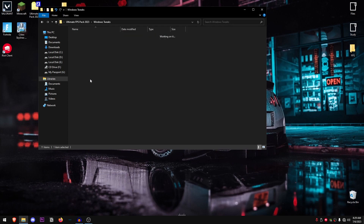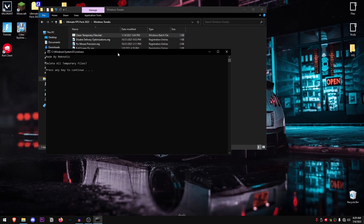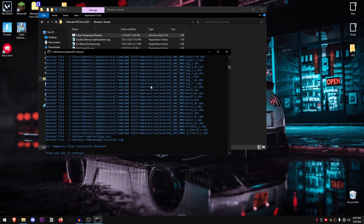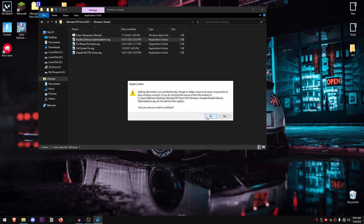Go back into the pack and open the Windows Tweaks folder. Inside, right click on Clean Temporary Files, run it as administrator, press any key to continue, and it will delete all temporary files no longer required by Windows. Then there is Disable Delivery Optimizations — these mostly help with network performance and ping — just double click, hit Yes, hit OK.